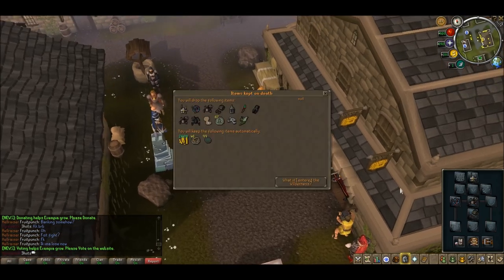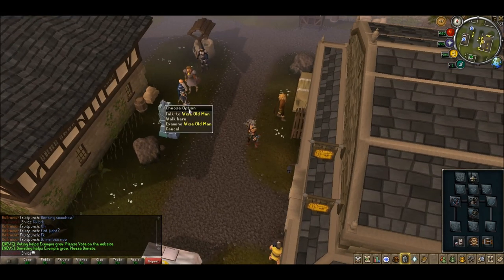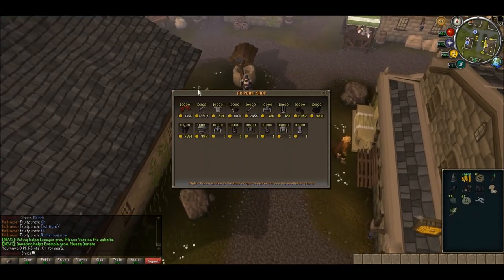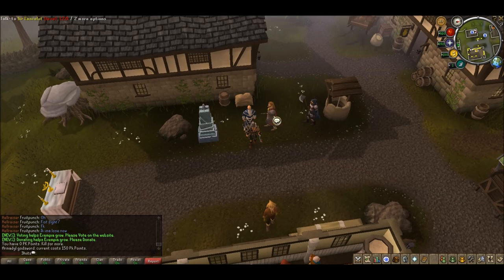I've got some pretty expensive items. So you've got the Wise Old Man — he sells his stuff for PK points, so it'll be a lot like a PK shop.